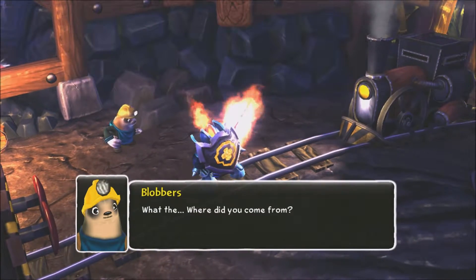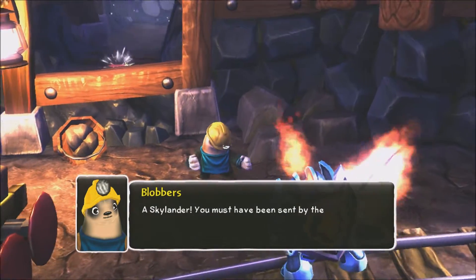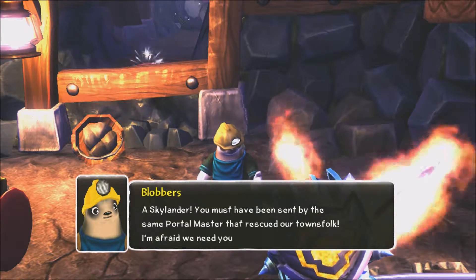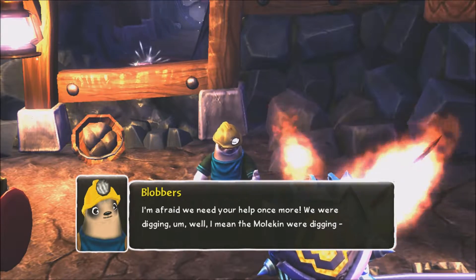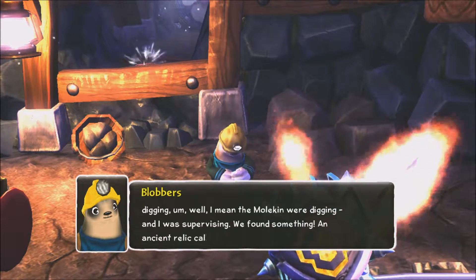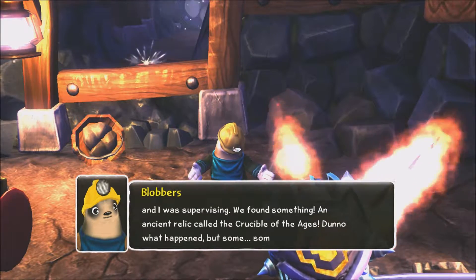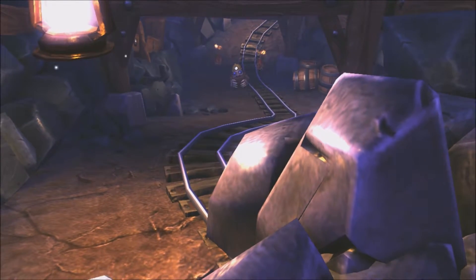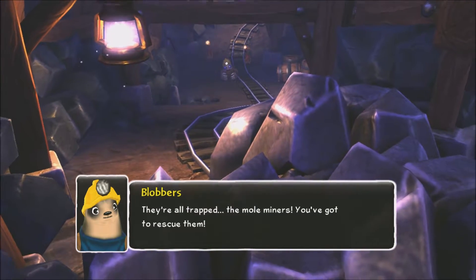What the? Where did you come from? A Skylander? Oh, you must have been sent by the same portal master that rescued our townsfolk. I'm afraid we need your help once more. We were digging — well, I mean the mole kids were digging. I was supervising. We found something, an ancient relic called the Crucible of the Ages. Don't know what happened, but something triggered it. They're all trapped, the mole kid miners. You've got to rescue them.